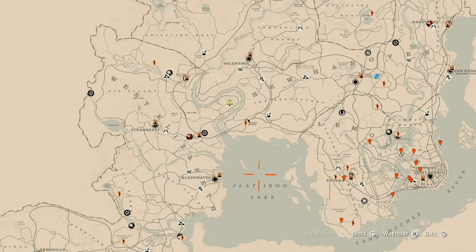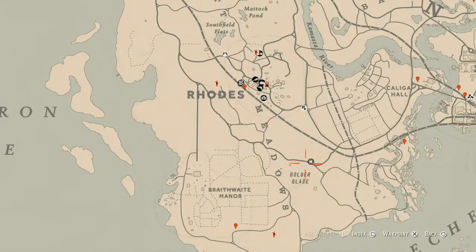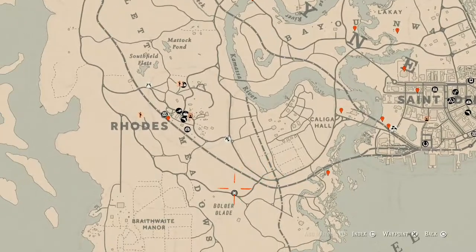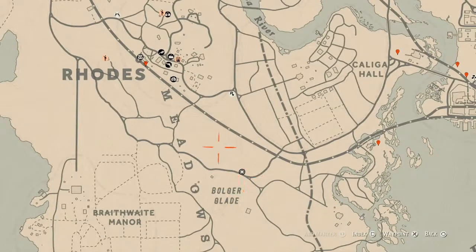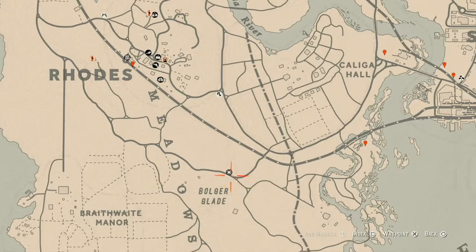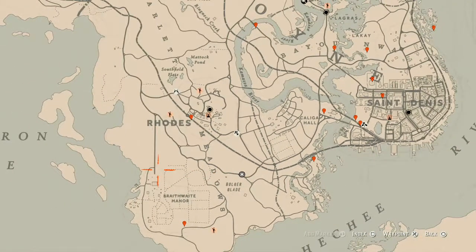In the description box below, along with these cycles and a link to a video for the current cycle of fossils. Speaking of Madame Nazara, today she is at one of my favorite spots down near Bolger Glade, right outside of Rhodes — I'd say between Rhodes and Saint Denis. I personally fast travel to Rhodes and run straight to her location. She will be here until 2 a.m. Eastern Standard Time, then she'll change and I'll update you on Instagram and Twitter.